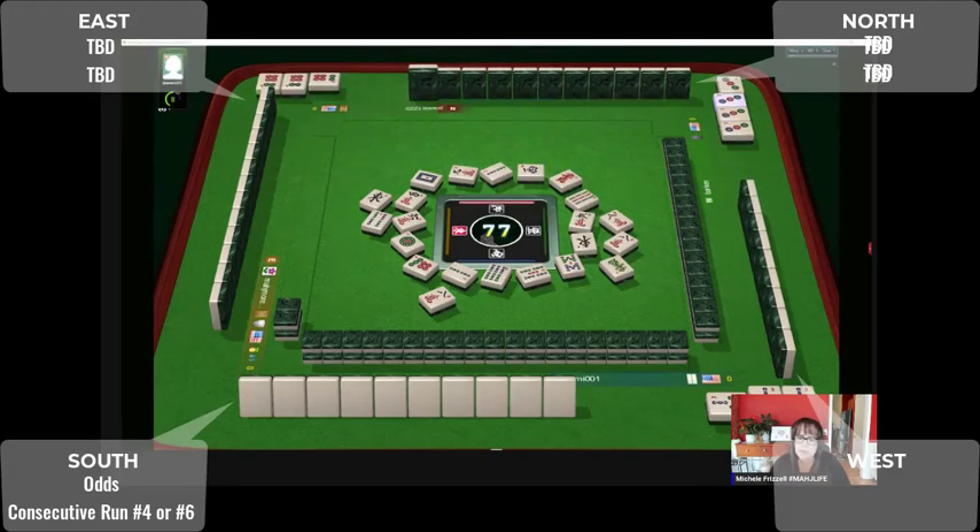Now they have a nine bam in front of them, eight cracks, three or five crack, six dot in front across from us. We've got lots of exposures out — anyone playing three-six-nine is going to be in agony. They're going to need to switch because we've got nines out and we've got threes in exposures plus a six. So hopefully no one's playing three-six-nine — this could be a wall game.